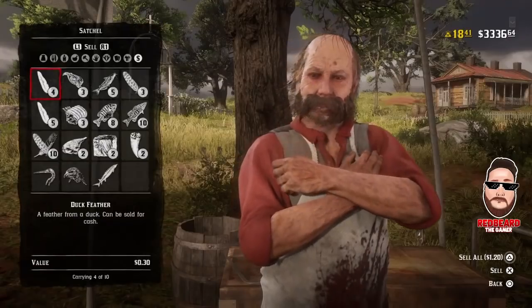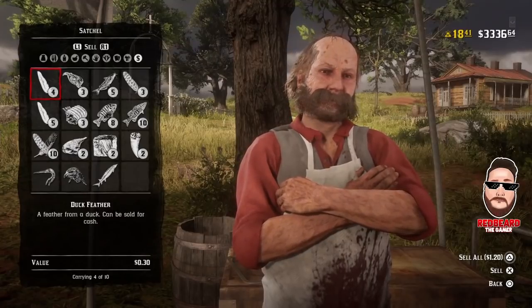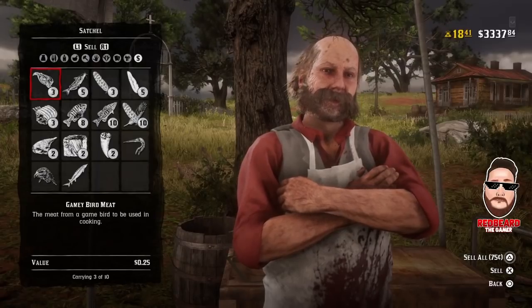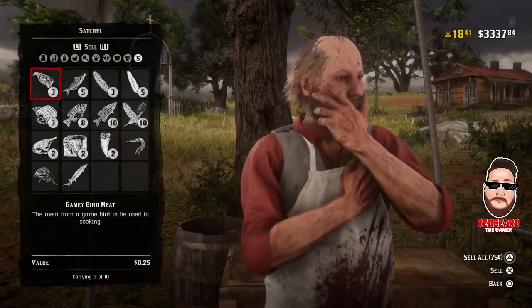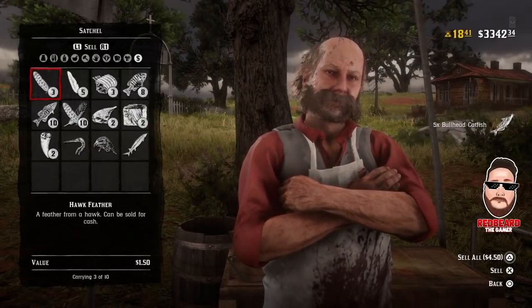We got a lot within 10 minutes. For all the duck feathers we got $1.20, bird meat 75 cents, $3.75 just in catfish, and $4.50 just in hawk feathers.